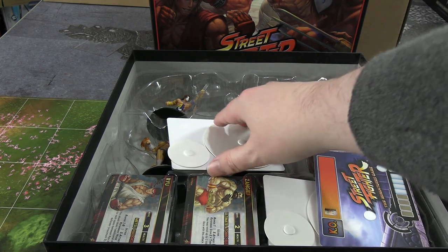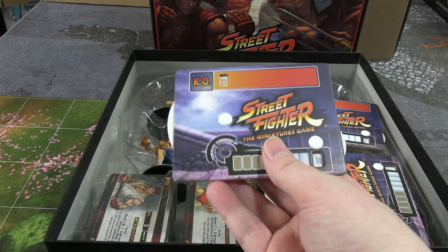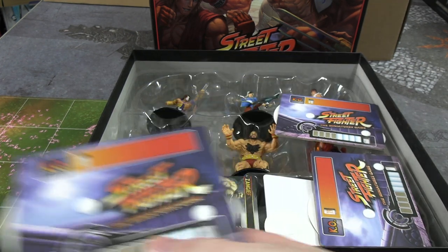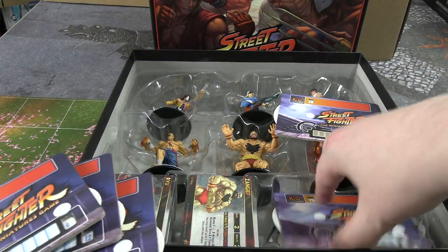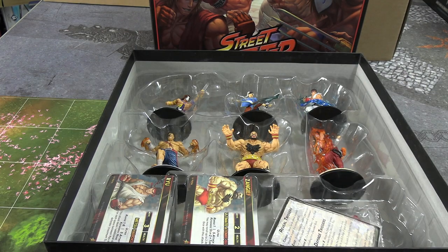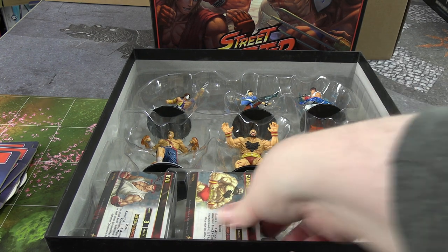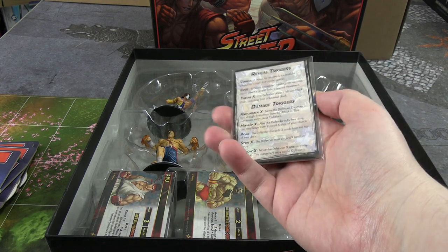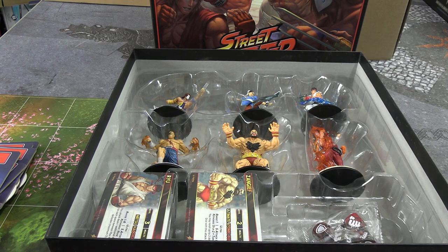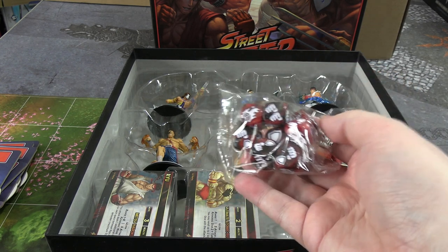Then we have cards and health dials. These are health bars along the top — they look bad from behind, like they could have used an extra bit of card to make that look better, but on the front they look nice enough. You can monitor your health by spinning the larger wheel, and the little wheel is for your hyperbar in the bottom right. You get six of them in total, since it can be up to three-on-three teams. And a bag of dice — defense dice and attack dice — nice looking dice.